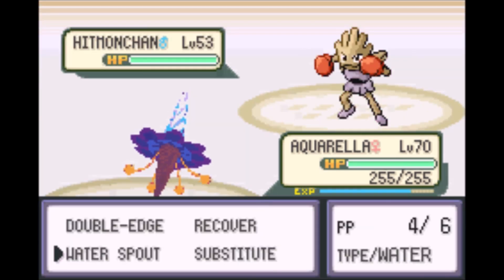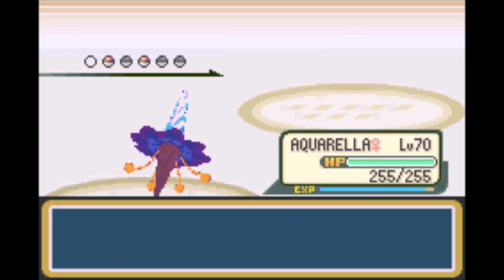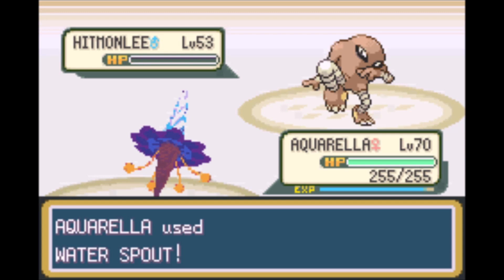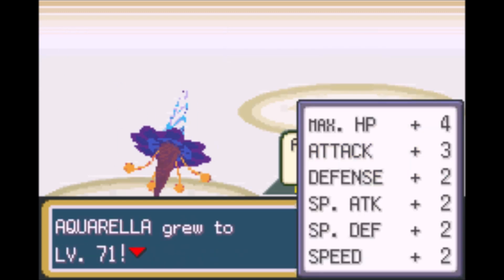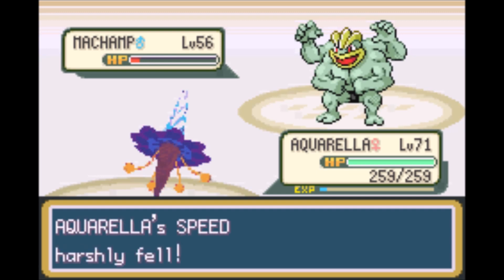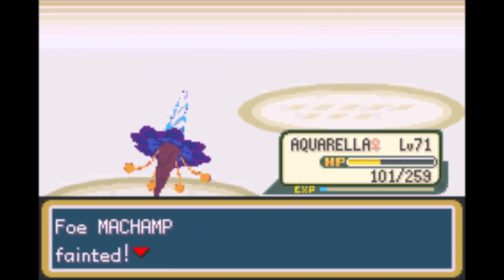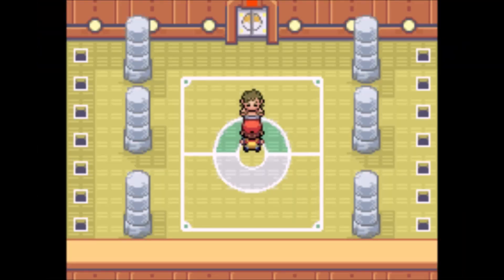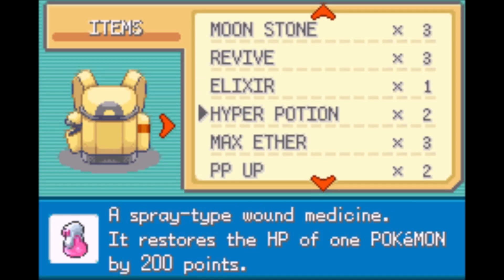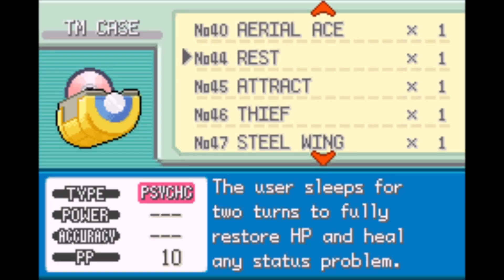Any water move takes care of Bruno's 2 Onix, and while his Hitmonchan and Hitmonlee have base 110 special defense, their HP is just terrible at only 50. I didn't one-shot his Machamp, and I could easily have lost if its Citrus Berry hadn't brought it out of potion range, since Waterspout does less damage for every HP the user has lost. I won't need Waterspout anymore, so I replaced it with Psychic for Agatha.